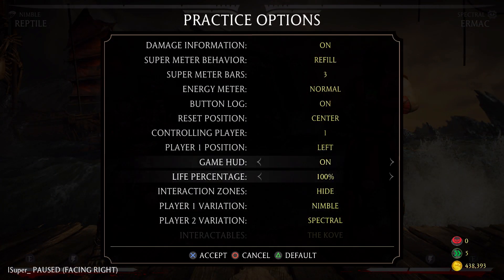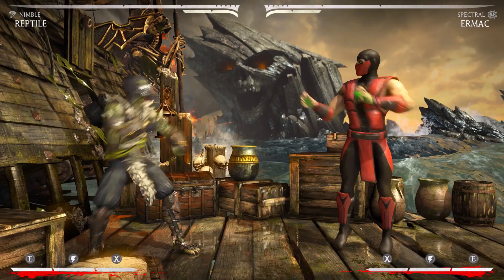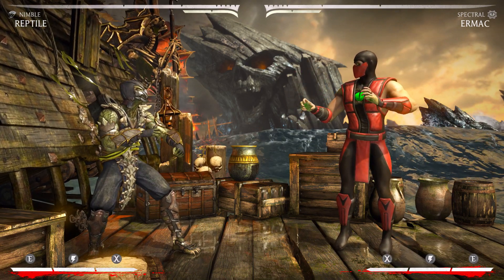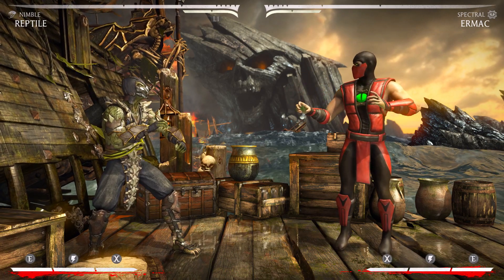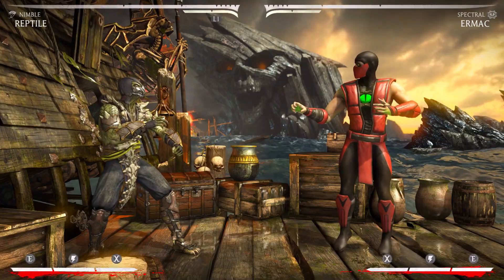But first we're going to start off with what I think is the most execution-heavy combo in this entire game: the full screen Nimble Reptile combo. It looks something like this — I hope I can get it in a decent amount of tries. If not, I'll just put the combo in because it is pretty difficult for me to get even just in training mode.